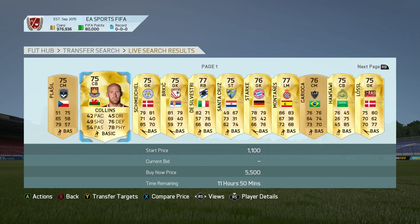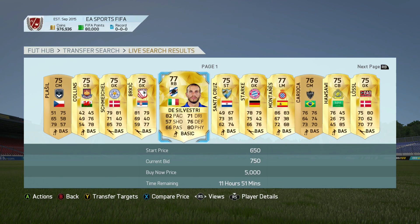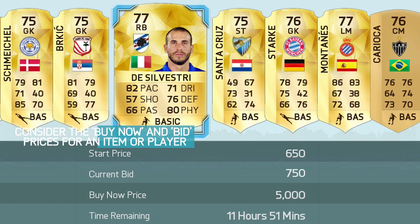When you've found what you're after, you have two purchasing choices. You can either choose buy now to instantly snag your target, although this will likely be more expensive than the alternative option to bid.